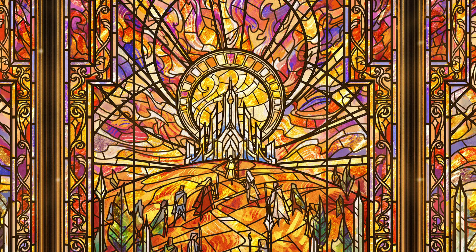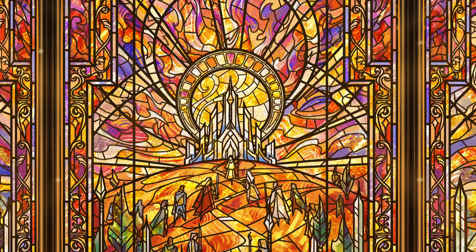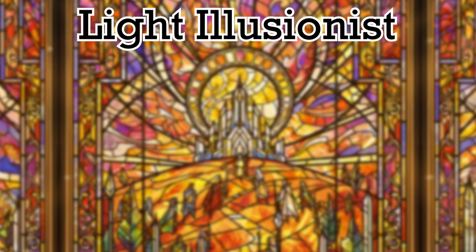Welcome on in Dragonfolk. My name is Alex and today we are talking about some great new additions to many classes in our beloved Commoner format of Flesh and Blood. We spoke about the great new equipment and some weapons in our last video, so today let's take a look at the action cards each class and talent got from Dusk Till Dawn. Let's first take a look at Light Illusionist.